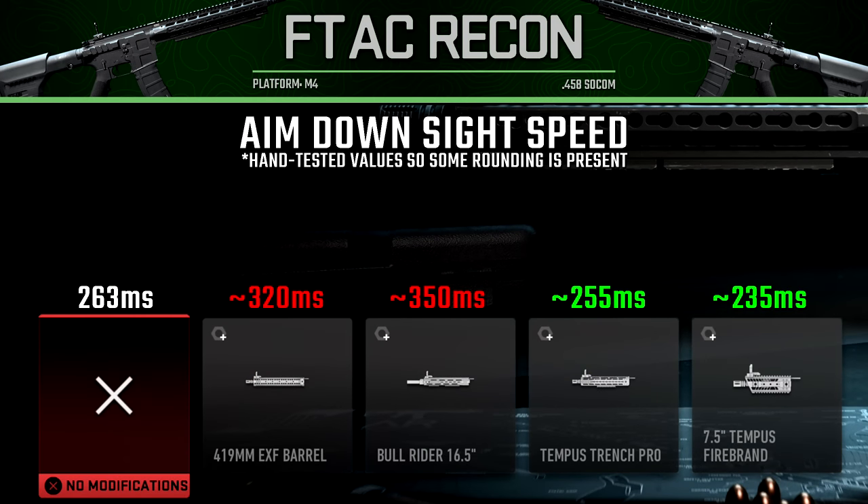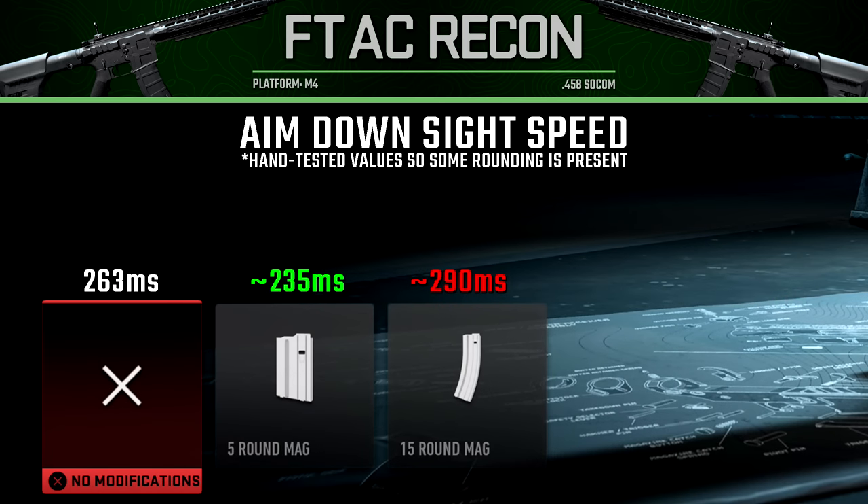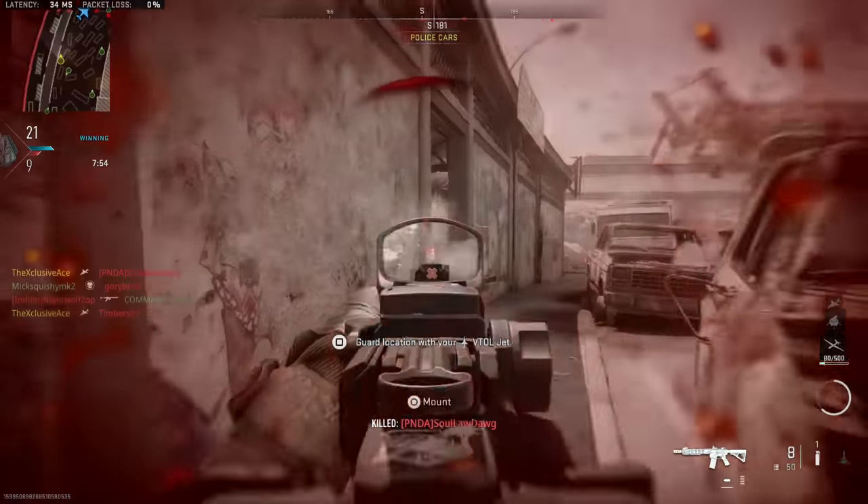For aim down sight speeds, the first two barrels harm ADS speed — the Bull Rider being the worst at 350 milliseconds — whereas the last two barrels improve it. The Trench Pro barrel's improvement is minor, but the 7.5-inch barrel gives a very noticeable ADS improvement. For magazine attachments, the 5-round mag cuts ADS down to 235 milliseconds, while the 15-round mag adds a little ADS time at 290 milliseconds — still fairly reasonable. That wraps up the important stats.